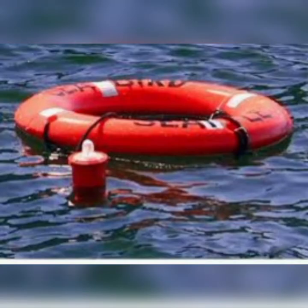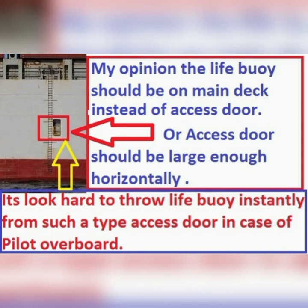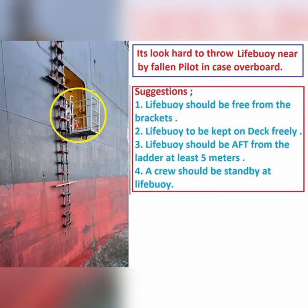4. Lifebuoy should be kept on the ship's deck freely so it can be used immediately. 5. A ship's crew member must stand by the lifebuoy and be ready to throw it instantly in case of pilot overboard. 6. The ship's bridge team must also be ready to respond and release MOB. Lifebuoy position should be changed to the main deck, with high freeboard considered and at least 5 meters towards the aft from the pilot boarding access door.